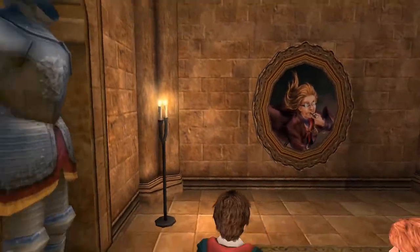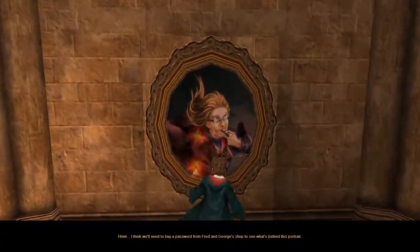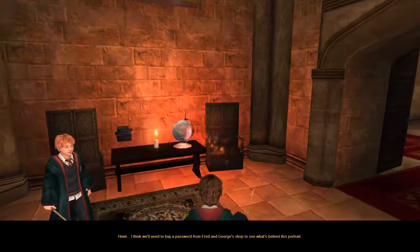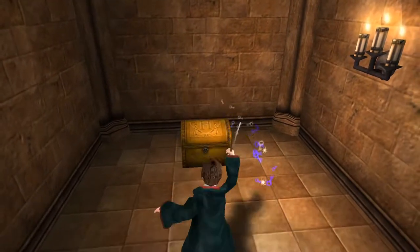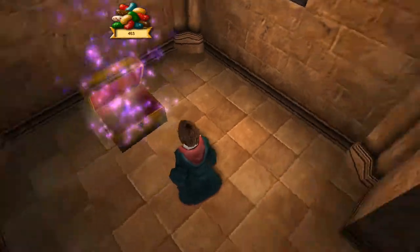Casting a Depulso spell on those books did something - I heard the faint sound of a lock unlocking behind me in the distance. What the fuck? I love finding hidden areas like this.